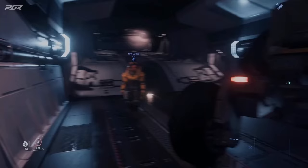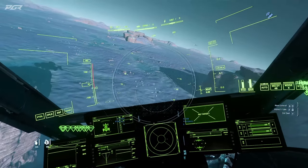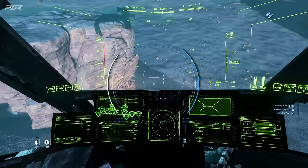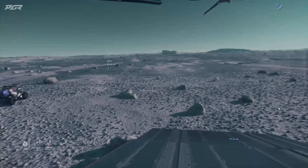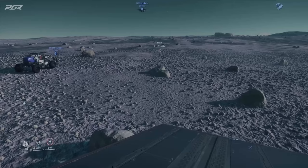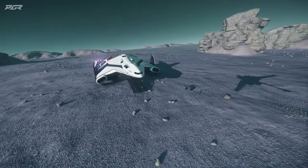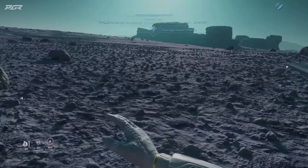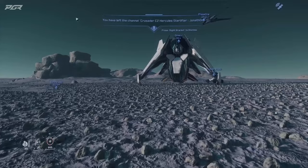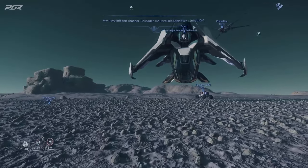The team checks they can still get in. Someone can't get into the driver's seat on one ROC and tries another. They debate going out the back ramp. The front ramp is confirmed not on the ground. They spot a location and prepare to land right on it.